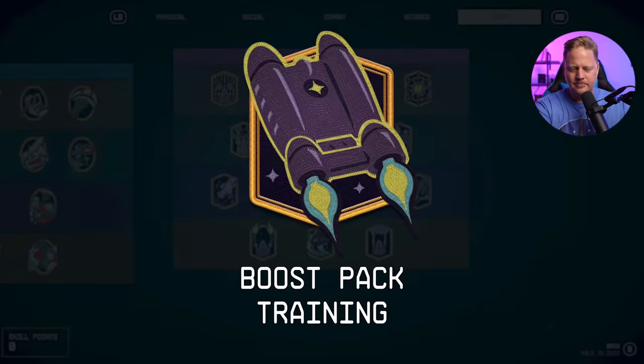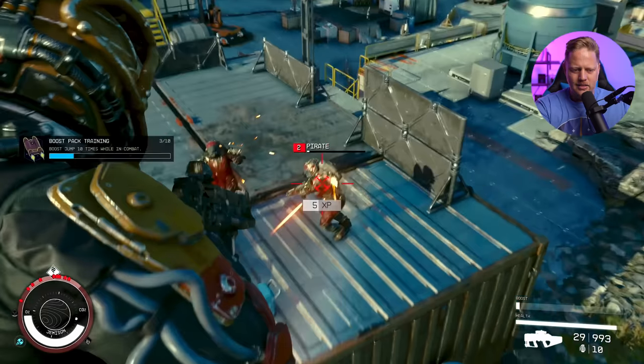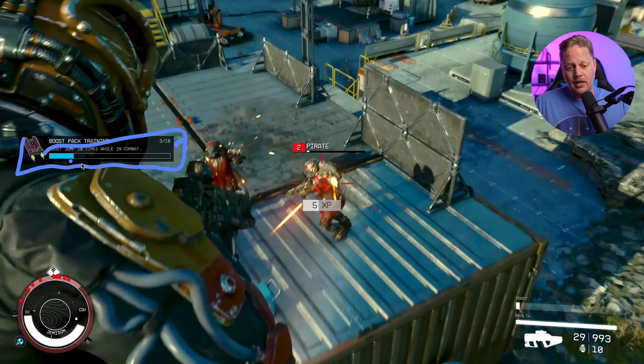I'm boost packing everywhere! The boost pack skill ranks up by having you boost jump 10 times while in combat — it doesn't even require kills while in the air, just boost jumps during combat. That seems like a pretty easy challenge to work on.